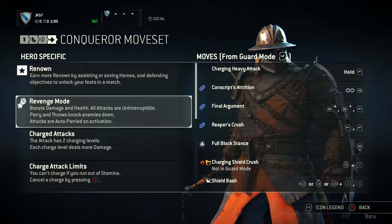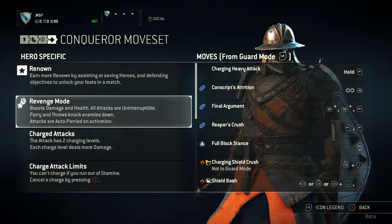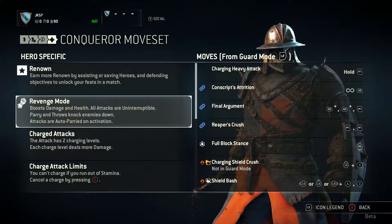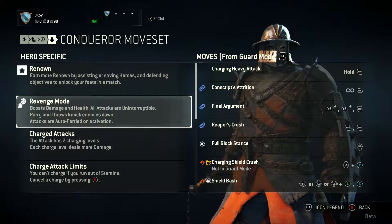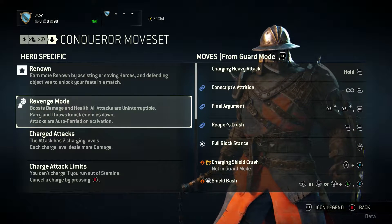Next, we have Revenge Mode: boost damage and health, all attacks are uninterruptible, parries and throws knock enemies down, and attacks are auto-parried on activation. Revenge mode is different for every unit you play as — doesn't matter which faction, they all have a revenge mode, but they all do different things.